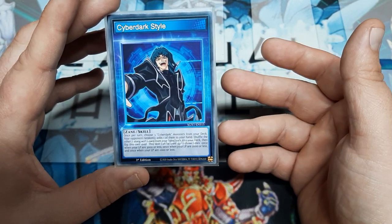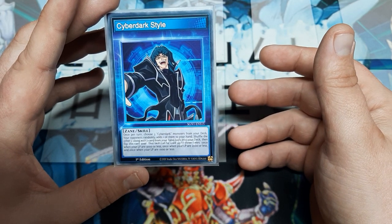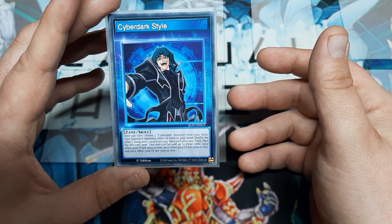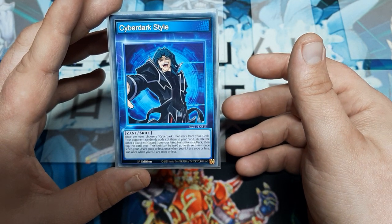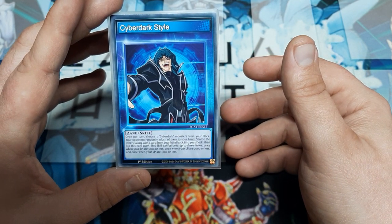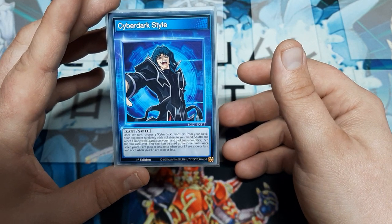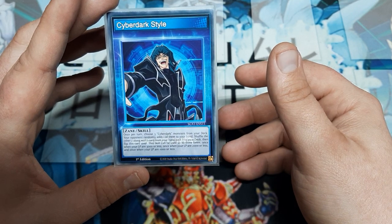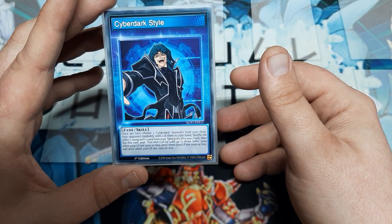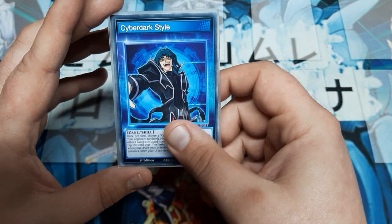The Cyber Dark Style isn't that bad. Once per turn you get to choose three Cyber Dark Monsters from your deck. Your opponent chooses one at random to add to your hand. Shuffle the other two along with one card from your hand back into your deck, then flip this over. You may use this skill three times — once when your life points are 3k or less, 2k or less, or 1k or less. Again, I don't like that, but you could still use the same deck with this skill.